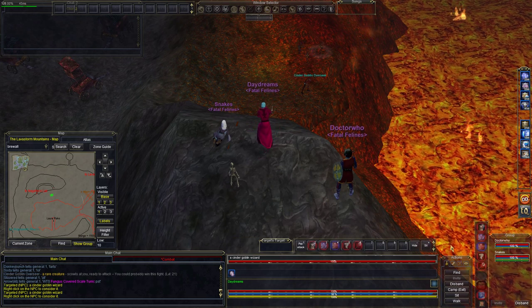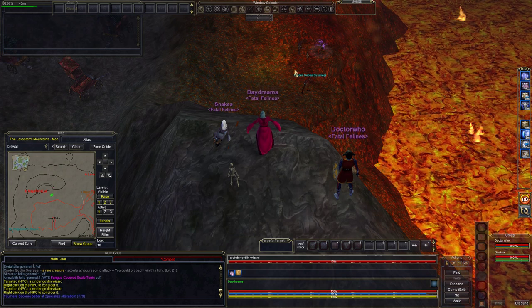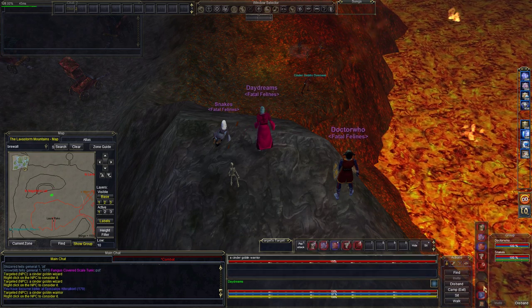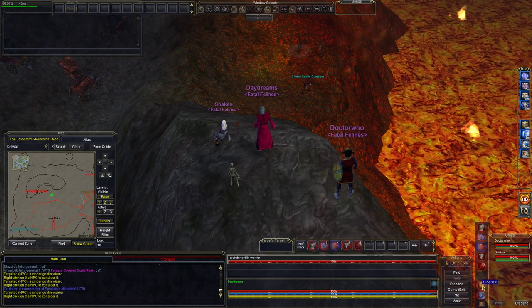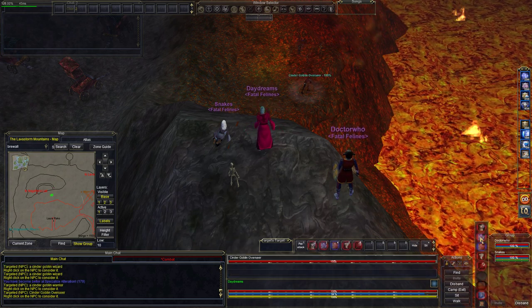What you want to do is pacify these guys. We don't have to because they're gray, but if you're around level 20, you pacify all of them just to be sure. I would use Soothe — Soothe will work. And then we're going to get the good old Cinder Goblin Overseer.